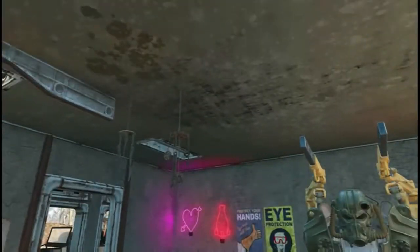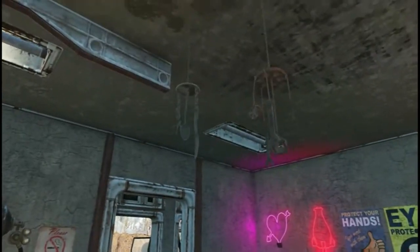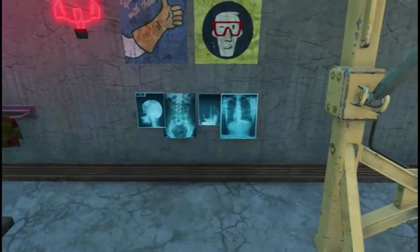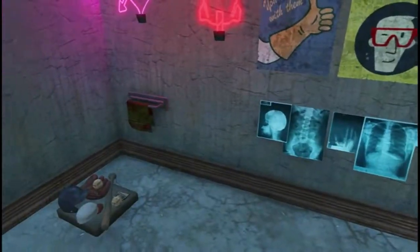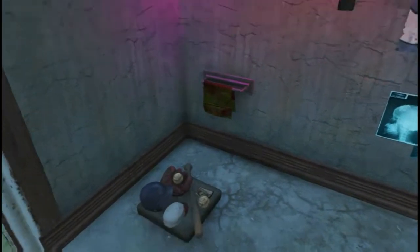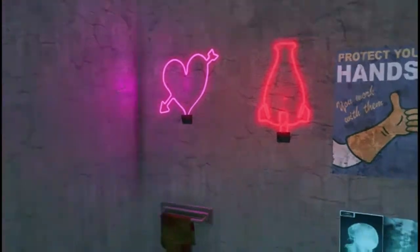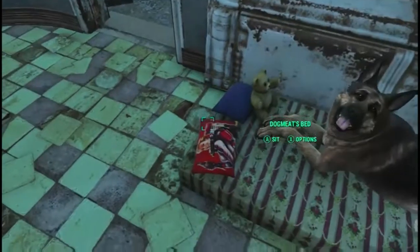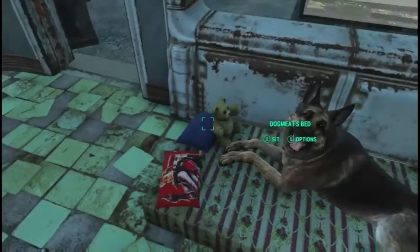Here's some more - some new chimes, one made out of silverware, one made out of tools. X-rays, paint, towel rack, baseball collection, some more neons, and Dogmeat's bed - that was so cool with the Nuka-Cola girl pillow and a teddy bear.